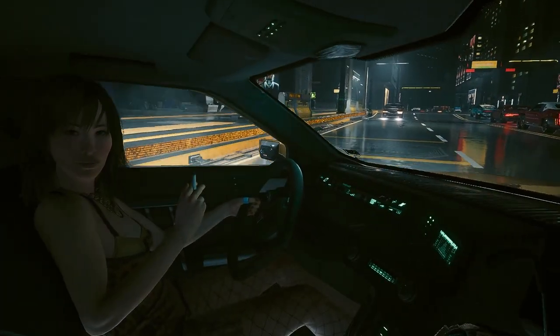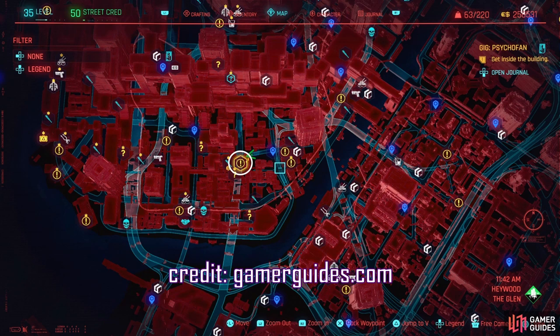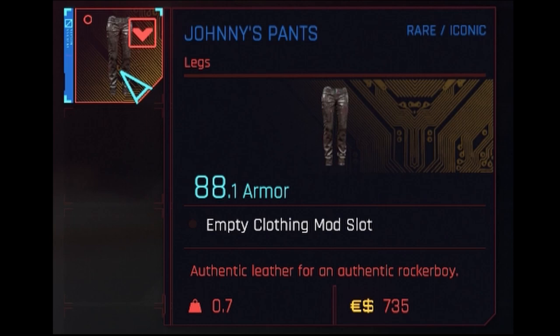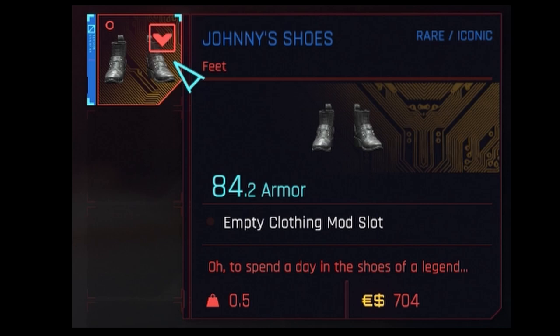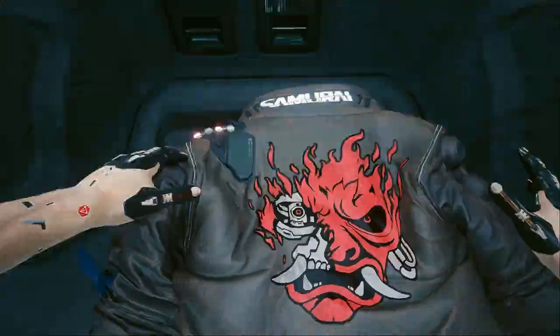Johnny Silverhand's clothing set. The aviators are given to you during the Chipping In side job. Johnny's pants are found during the gig Psycho Fan, upstairs in a suitcase. You can get Johnny's shoes from the gig Family Heirloom — they're in a locker with the quest item. Johnny's shirt is given to you at the end of the main mission Tapeworm.